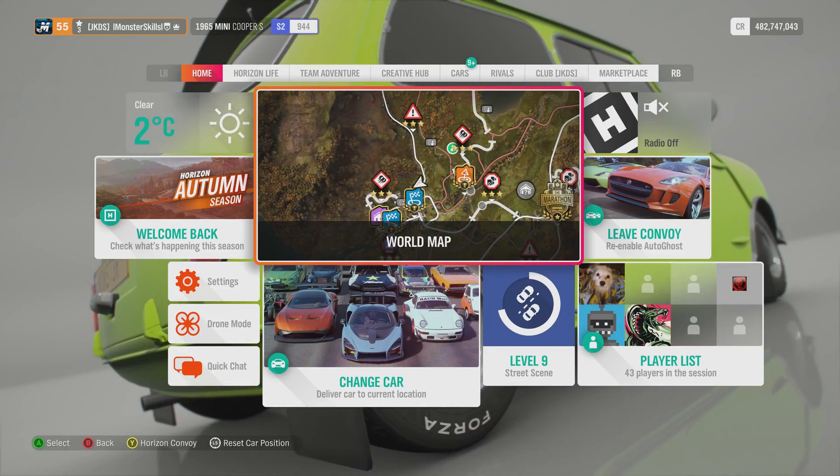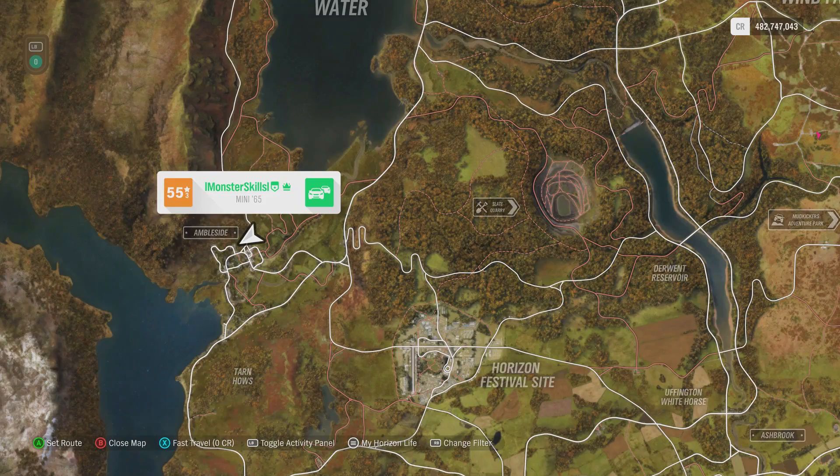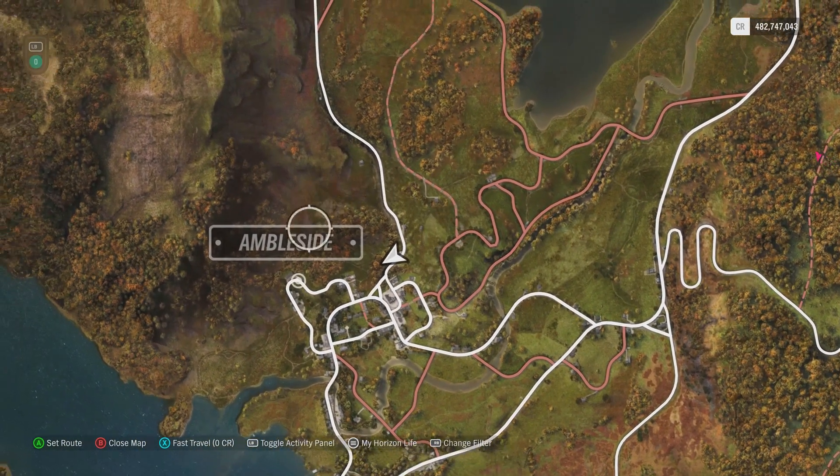What is going on guys, my skills here, and welcome back guys. So in today's video I'm going to be showing you guys a very cool speed slash flying glitch. Now this glitch is at Ambleside on the map.